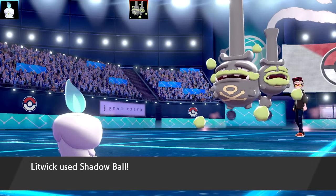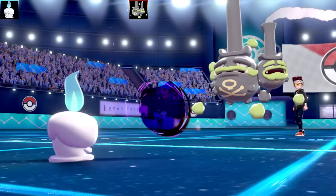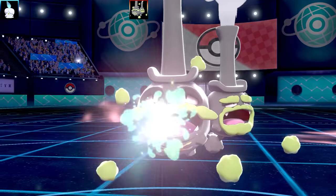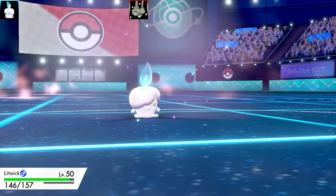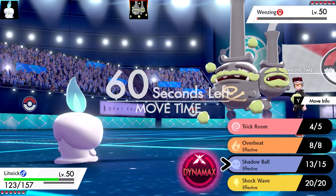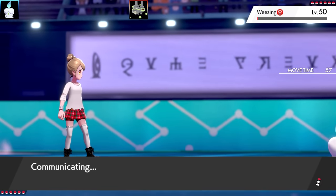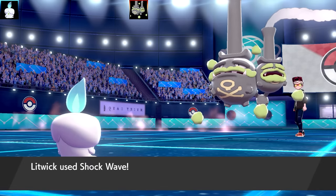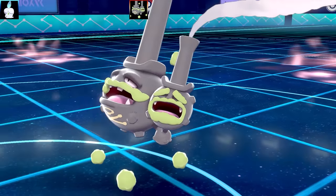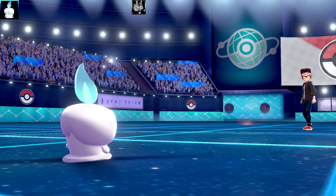Weezing is going to take a lot of damage from the Shadow Ball. I go for another Shadow Ball and that's almost enough to take it out. Weezing goes for a Strange Steam on Litwick, but it doesn't really have a lot to hit me with due to my typing. I quite like that Litwick gets Shockwave as a move too - you can surprise the opponent with an Electric-type move.